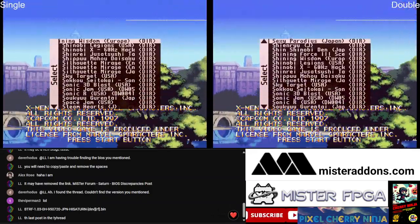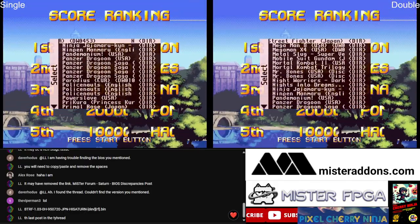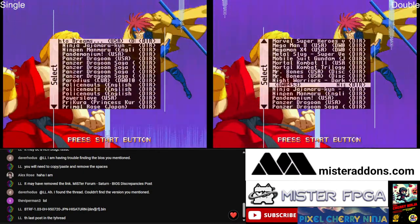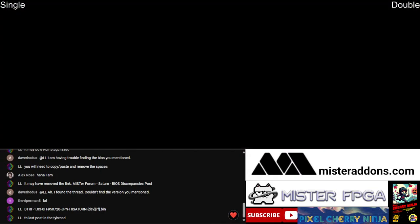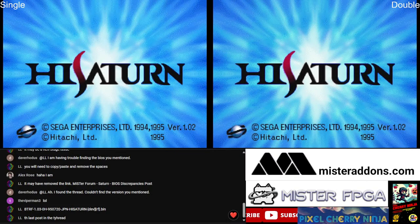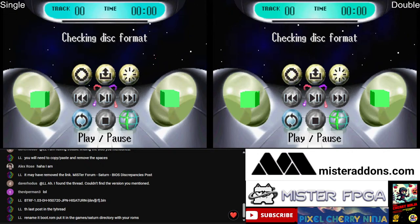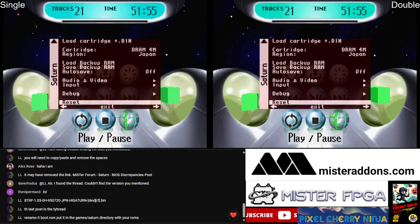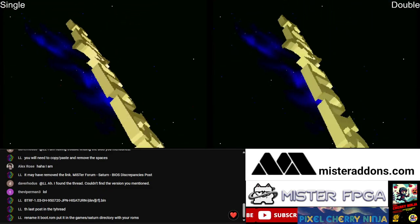I've probably got a few extra games on one unit that I haven't updated on the other — that's why pressing left goes to different games. I use the single RAM more so I've got more on that one. NiGHTS into Dreams — same on both. Three, two, one, let's go! Oh my god — that was subconscious — R-Type Leo! If you haven't played R-Type Leo, play it now. It's available right now and hopefully coming to the Analogue Pocket soon.